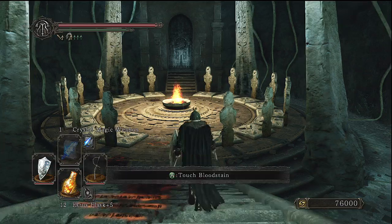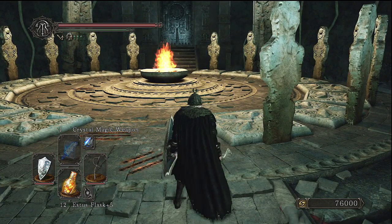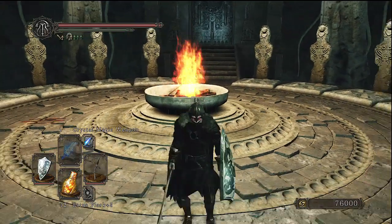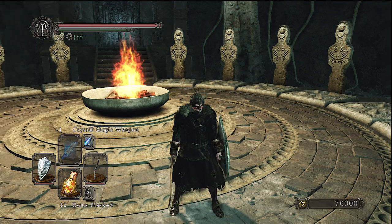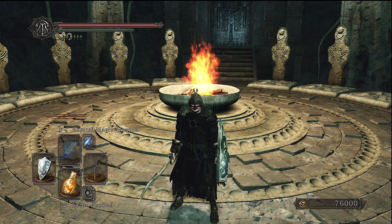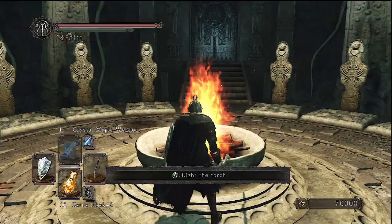As one of them is the Old Iron King, that would probably be in the room after you beat the Old Iron King. And the Ivory King could either be the Lost Sinner or Freya — I think it's more likely to be the Lost Sinner, just because there is an enemy in the primal bonfire room after you beat Freya, which is obviously Vendrick's body.